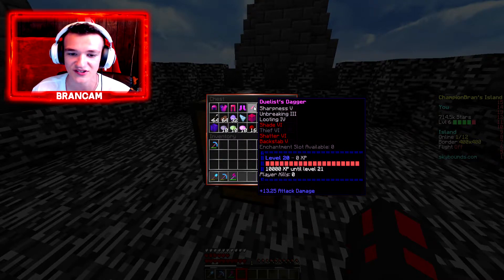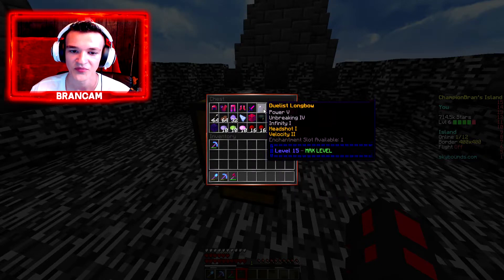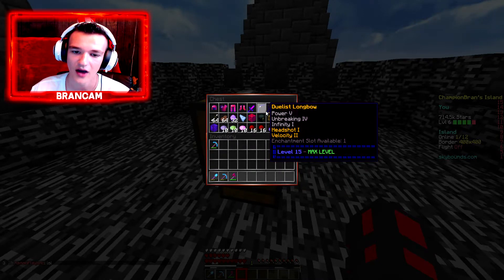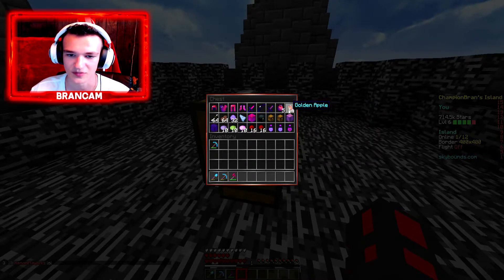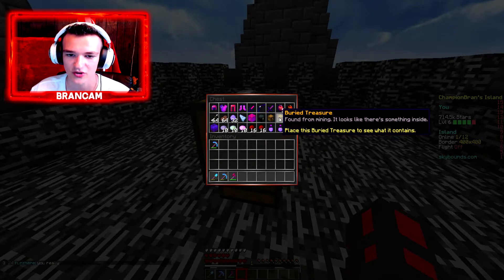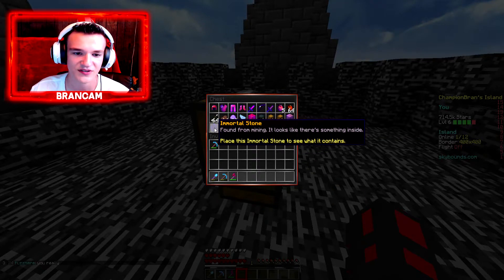We got a Shade 6, Thief 6, Shatter 6, Backstab 5, Sharpness 5, Looting 4, Unbreaking 3 sword right there. We got a Power 5, Unbreaking 4, Infinity 1, Headshot, and Velocity 2 right there. We got some Gaps, an Arrow, an Arcane Shard, an Ore Seed Box, Enchantment Crate, Warzone Crate, Buried Treasure, and Mystic Timber.